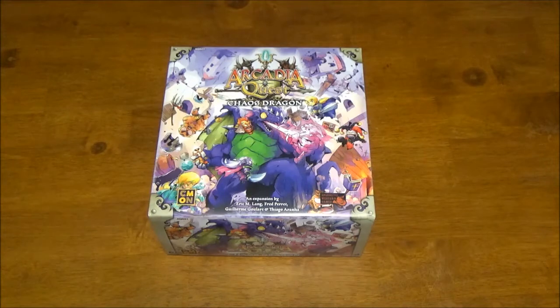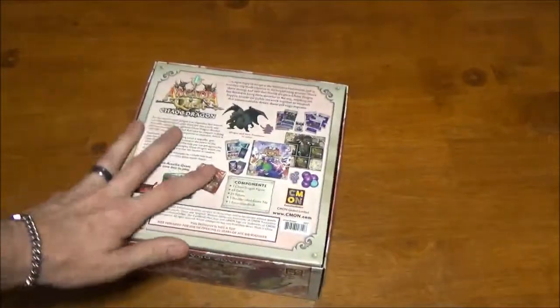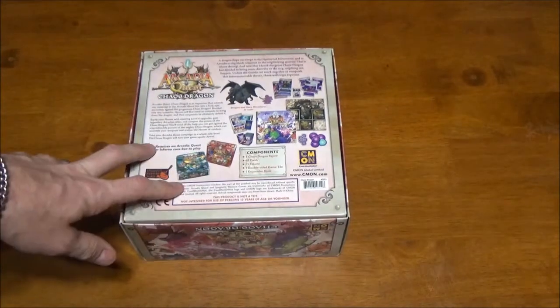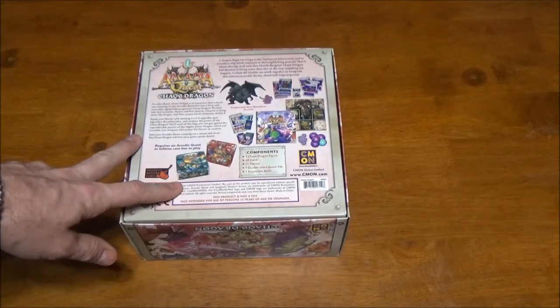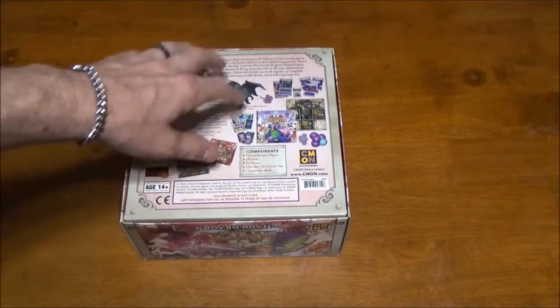Hey, it's Troopite here. We're back. This time we're going to be taking a look at the Chaos Dragon for Arcadia Quest. That's a new final level 6 boss to end your campaigns on a more epic note, and the box is backwards compatible. This one has some really interesting abilities — it opens random portals around the map and things. Anyway, we're going to dive in and take a look.